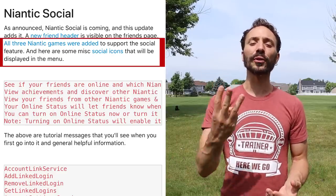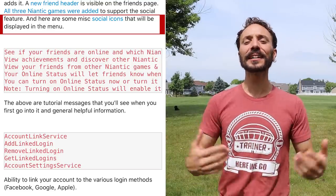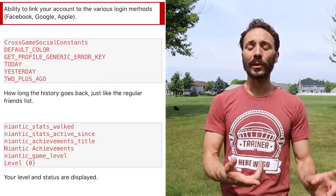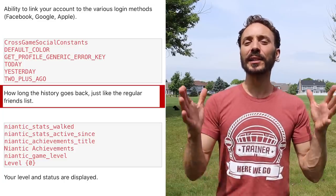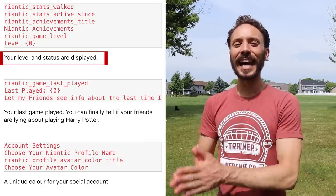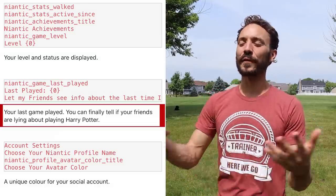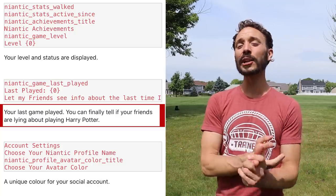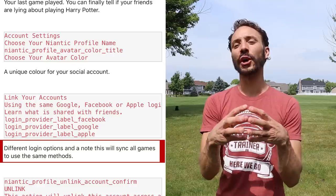Finally, let's go over Niantic Social, which is coming according to the Pokeminers. Niantic Social will include all three of their games: Ingress, Pokémon GO, and Wizards Unite. A friend icon has been added, probably signifying you can make friends within Niantic Social. There is now an ability to link your Apple account, a new feature for Apple users alongside Gmail and Facebook. You can see when your friendship started with a person, your level in the games you've played, your status, and your last game played — so your friends can see whether you've been playing Harry Potter, Ingress, or Pokémon GO last.